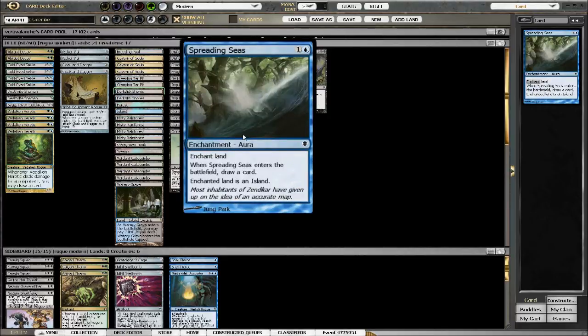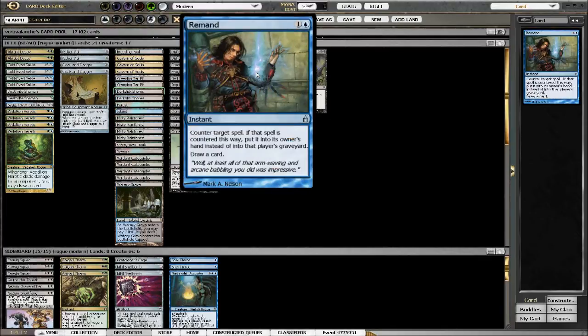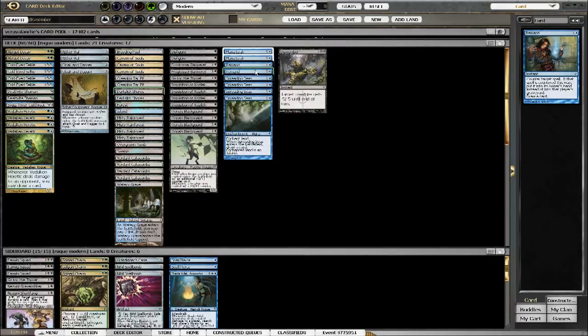Spreading Seas is amazing right now in Modern. It shuts down a ton of combo decks, shuts down even these four-colored decks, especially Jund when Jund doesn't even play blue — it basically is land destruction and gets me a card. Remand slows them down, hopefully I can get my combo out, same with Mana Leak. Playing just a singleton Swamp, a singleton Island, and a singleton Forest so that Ghost Quarter and Path to Exile actually have targets.